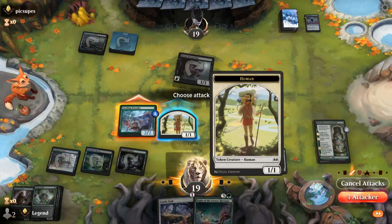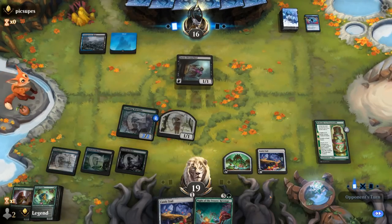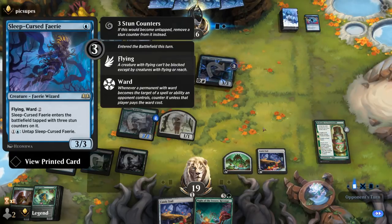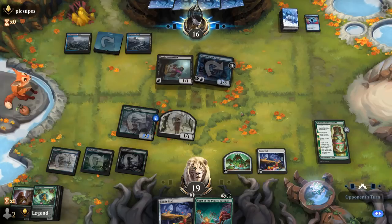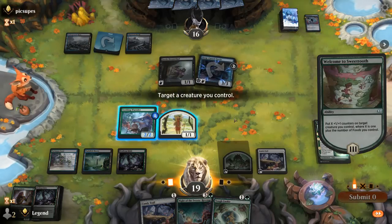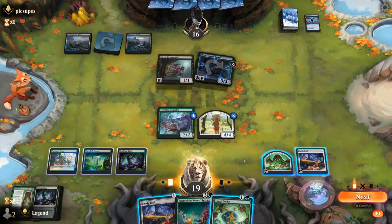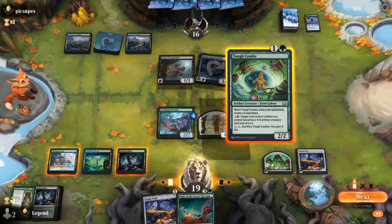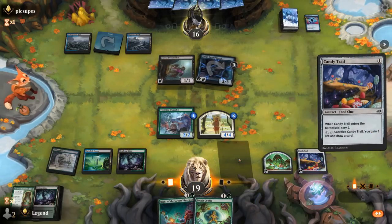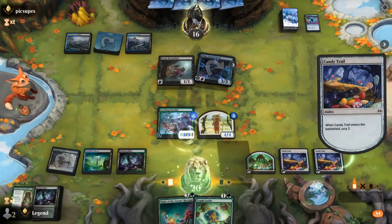A land for Night of the Sweets' Revenge might be worth it, although I think I prefer double-spelling next turn: Tough Cookie plus Candy Trail. If our opponent has a discard spell taking away our Night of the Sweets' Revenge, we can scry lands to the bottom since we won't need land four. It's gonna be a Sleep-Cursed Fairy and our opponent might be holding up a Spell Stutter. For now, counters on the token — that's a 4/4. Wormlet now has deathtouch.